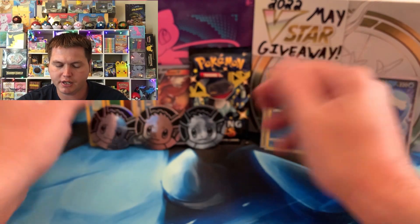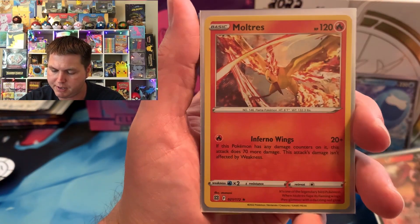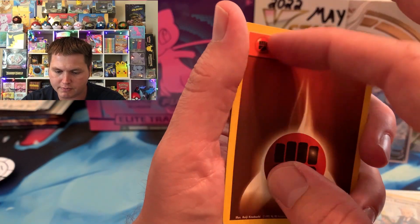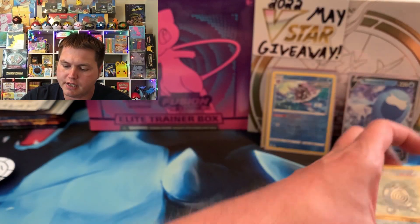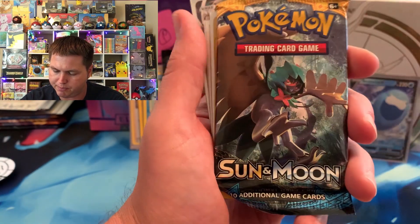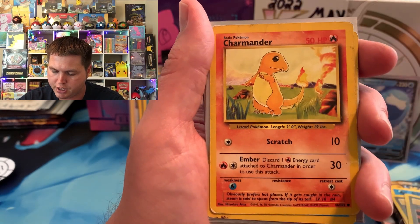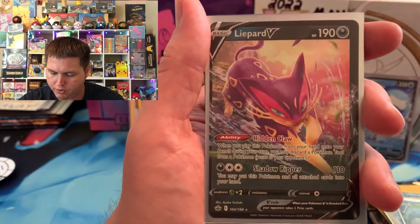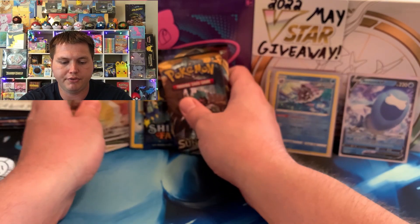Now we're going to tell you what's in the giveaway. For the month of May, we got a sealed Shining Fates booster pack to kick it off, an Eevee VTV, some regular holos from Brilliant Stars, and some throwback base set cards. We've got two energies, Energy Retrieval, Poliwag. The second and third installments include a Sword and Shield base pack, Sun and Moon base, Water Energy from base set, Potion, Super Potion, Charmander, Staryu, a signed Professor's Research, a Regidrago V promo, Morpeko V, and an Alcremie VMAX from Vivid Voltage. All of that going into the monthly giveaway for May.